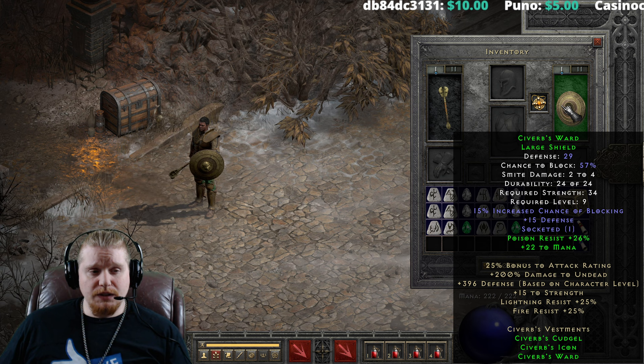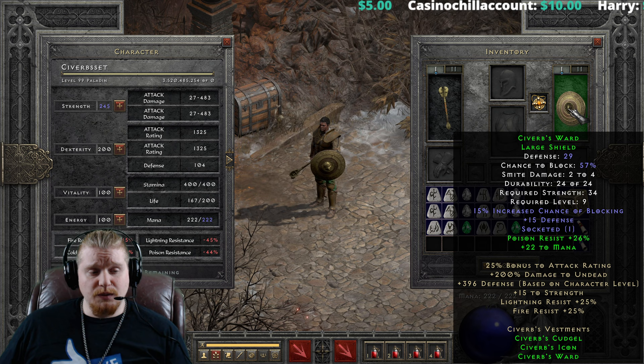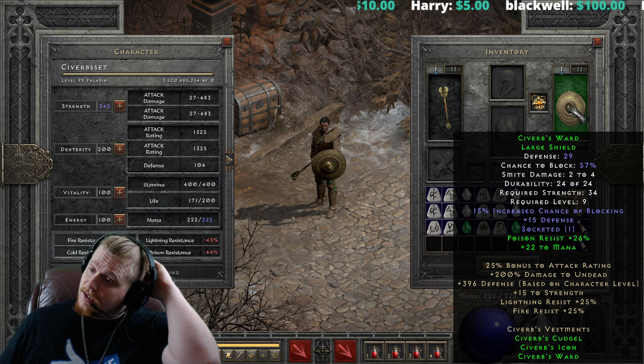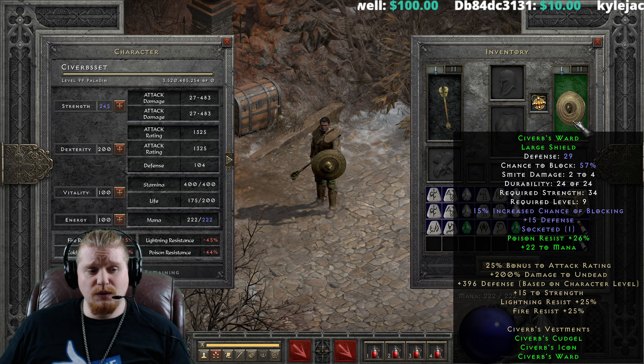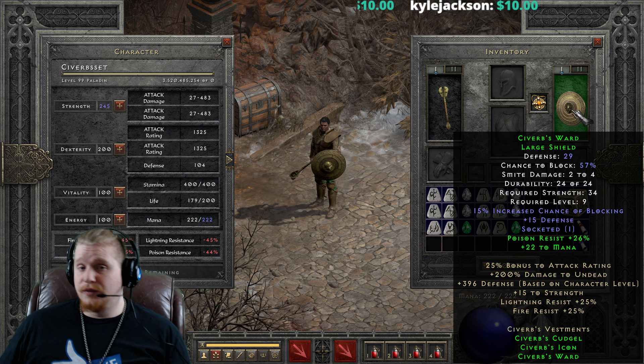For the full bonus, we get some very nice effects. We get a 25% bonus to attack rating, which is absolutely great — 25% is going to give us a pretty massive amount considering the flat amount we already have. And we have 200% damage bonus to undead, which is going to act like a free Might aura. At level 9, 200% extra damage via Might is going to stack up quite considerably, especially considering we've got the 50% on the weapon as well. So we've got 250% bonus damage to undead at level 9, which makes this a massively good item specifically for Act 2, which is absolutely full of undead monsters.